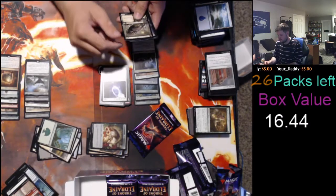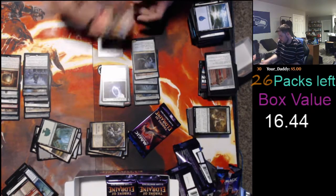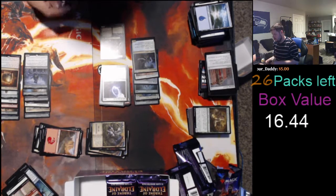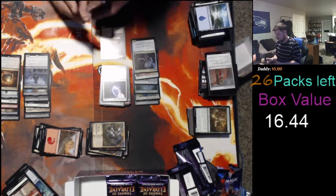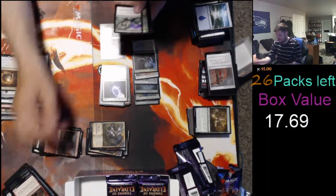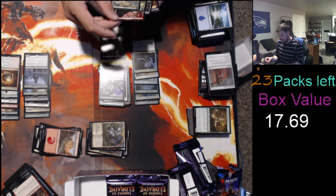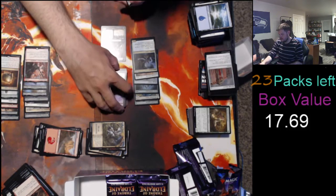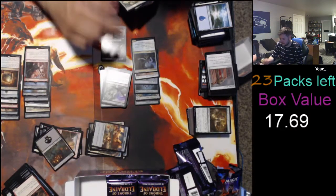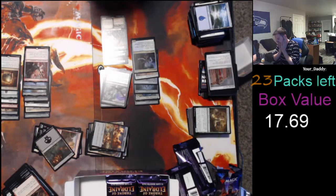Okay, let's see. Order of Midnight — 20 cents. Ayara, Fist of Locthwain — buck 25. $17.60 now. These mythics though — I'm getting the bad ones for sure. Epic Downfall — oh, we got two-story. The mythic: Embercleave. That's three mythics on that side — it's $3.95. It does not bode well for the rest of this box. $21.64 for that section of the box — three mythics, Murderous Rider being the most expensive card.